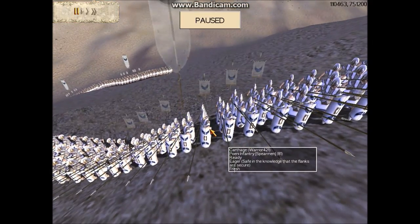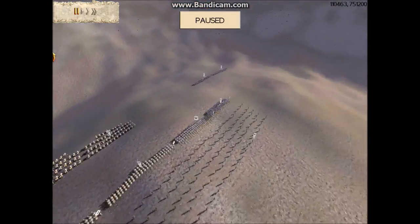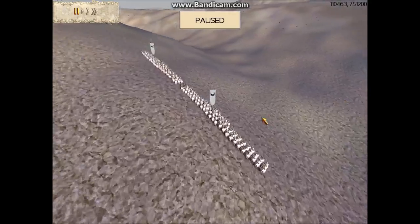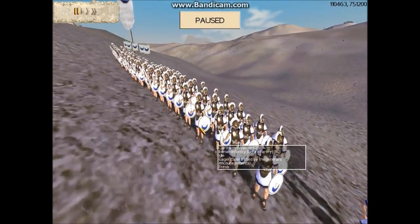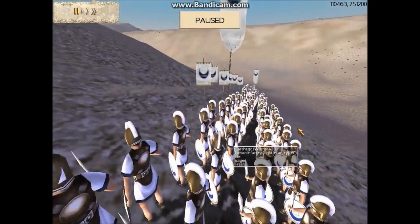On either flank I have one unit of Peony infantry. And then on either flank, back behind my main infantry line, I have two units of Iberian infantry on either side. So in total, four units of Iberians.